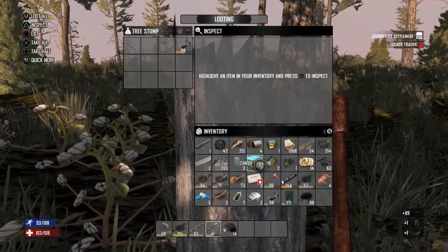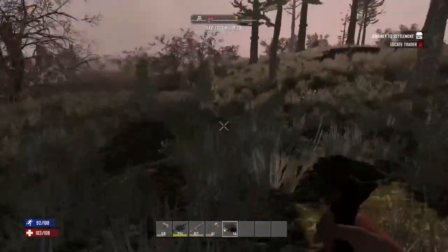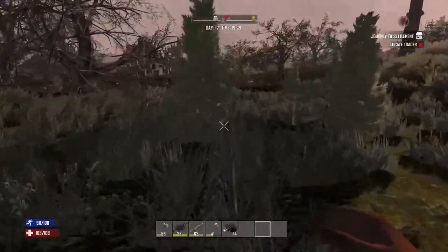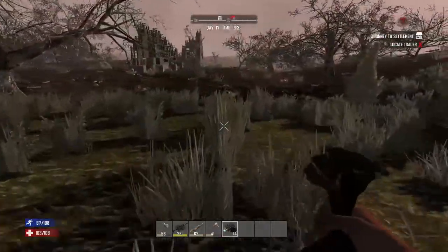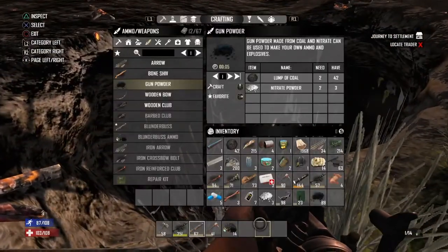I just found 89 gunpowder in a tree instead — interesting! After you have made the gunpowder and the blunderbuss, you should be officially good to go.